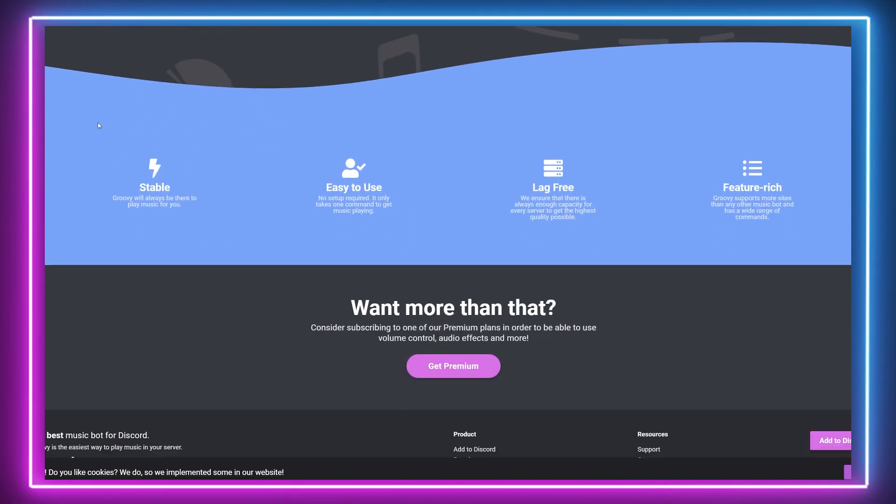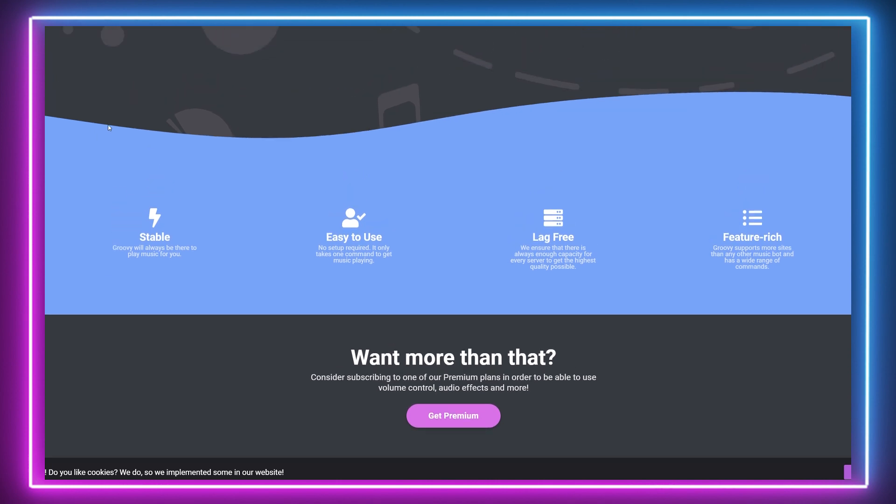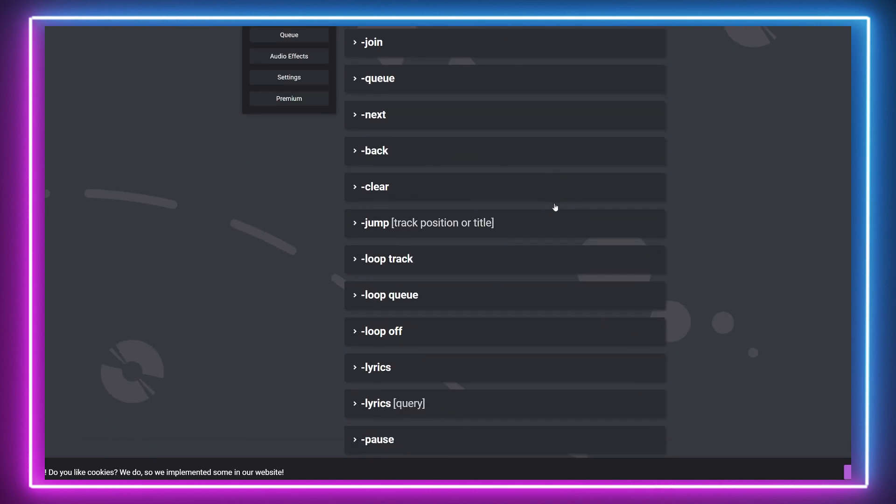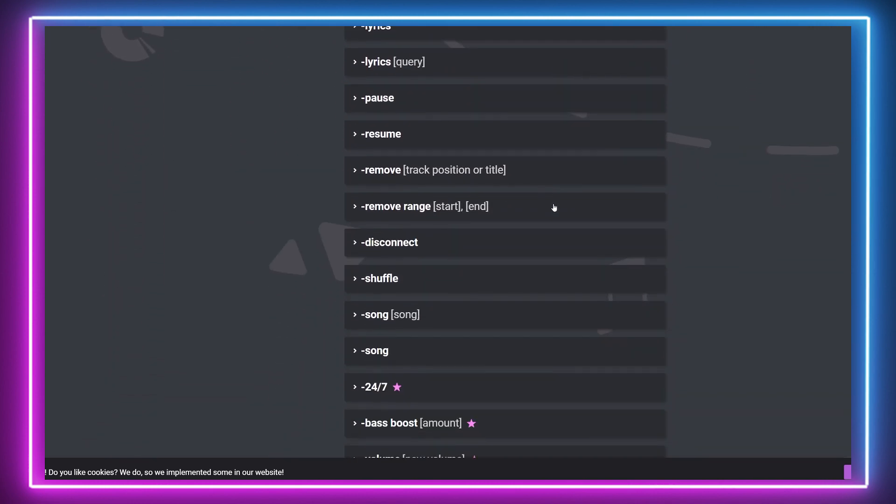Another great and long-standing bot to use is Groovybot. This is another dedicated music bot which allows the use of YouTube, SoundCloud and Spotify. Functionality allows tracks to be cued and shuffled and have their lyrics displayed.